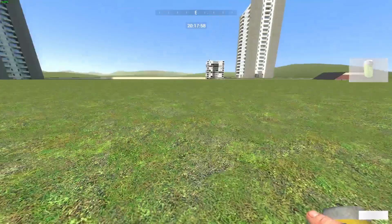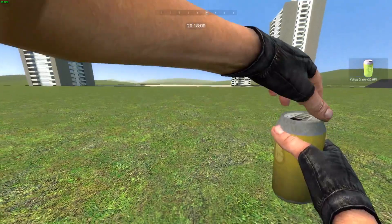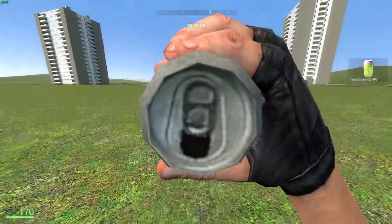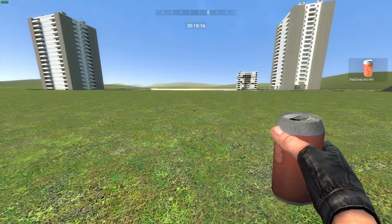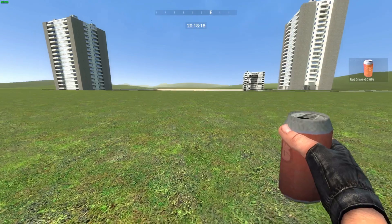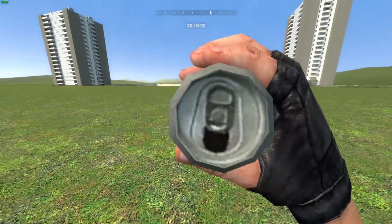I'm at 150 health and 180 next. If you're wondering why the screen shake, it's just from the mod itself — the mod does that. So 60 HP. It's the strongest soda can you can really have.